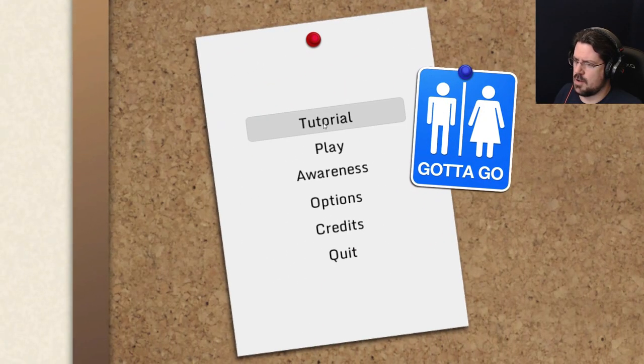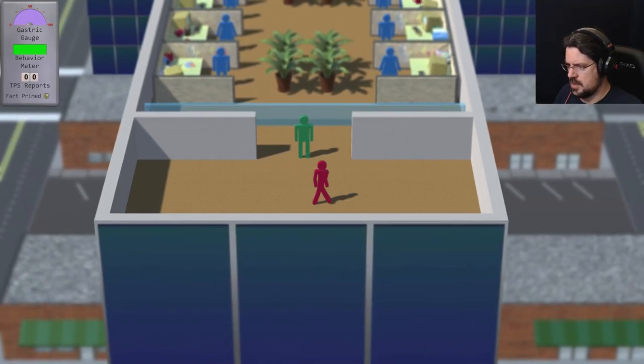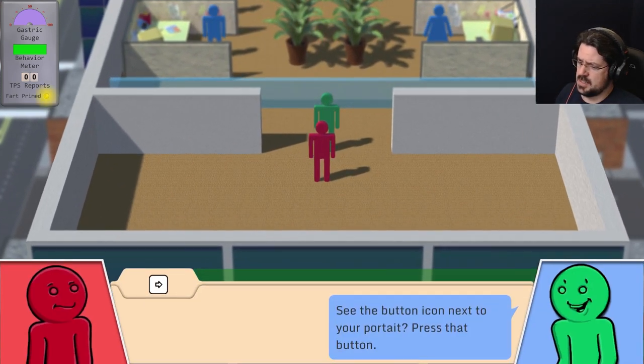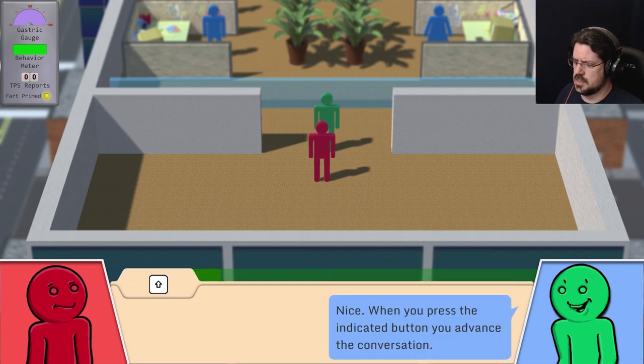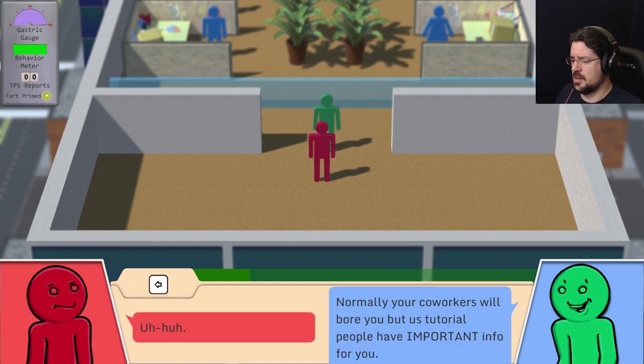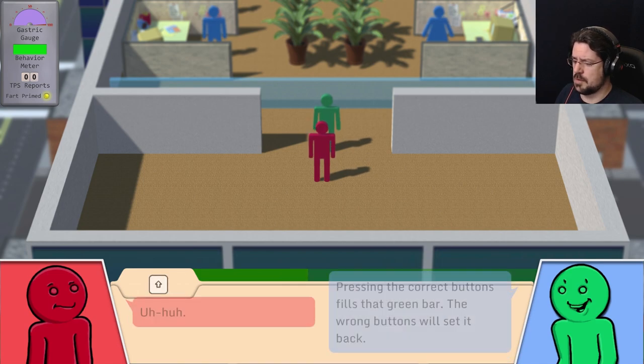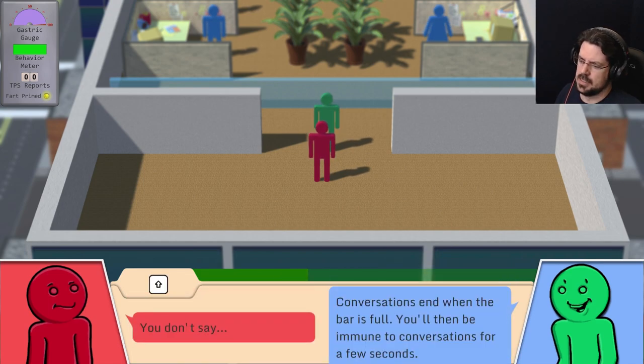So we need to figure out what we're doing here via the tutorial. See the button icon next to your portrait? Press that button — it's an arrow key. When you press the indicated button, you advance the conversation. Normally your co-workers will bore you, but us tutorial people have important info for you. Pressing the correct button fills the green bar; the wrong button will set it back. Conversations end when the bar is full, then you'll be immune to conversations for a few seconds.